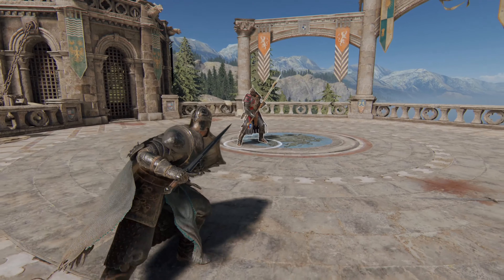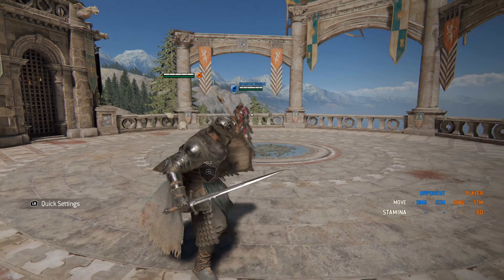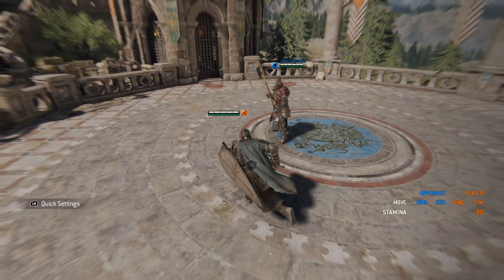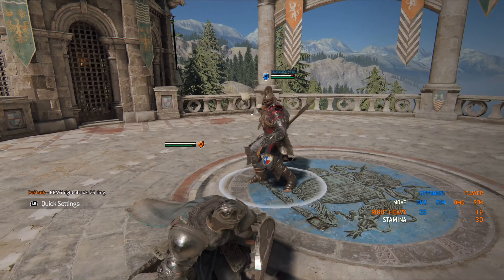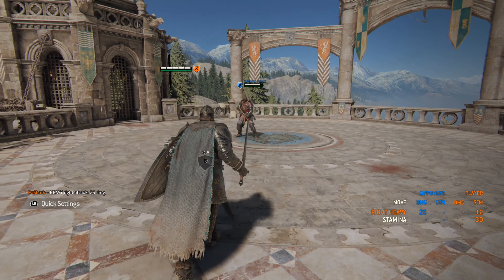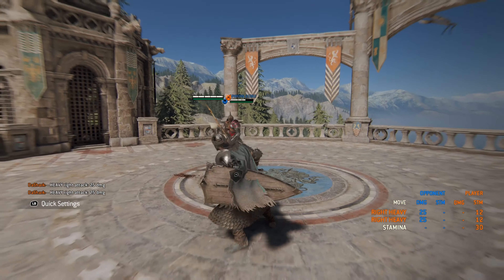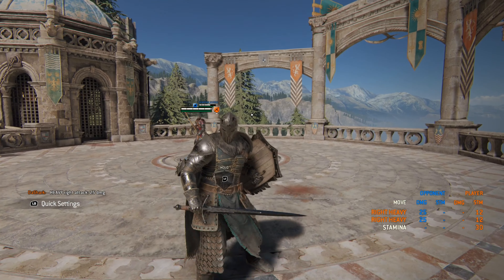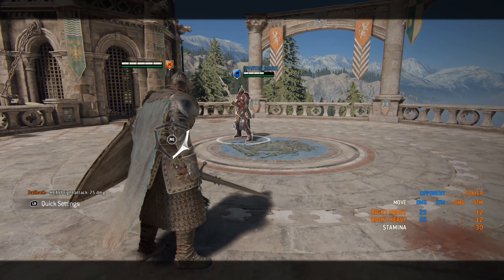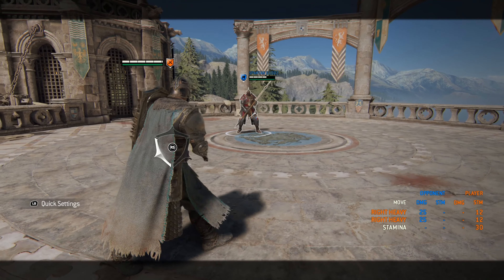There are a couple things to note about him. He kind of has a rushing heavy — upon sprinting, if you do a heavy, he'll do a very slow heavy that nets you 25 damage if it lands. However, it's done from the left side, so if he was blocking left it would be blocked. It's very simple to do, and that's pretty much it for his out-of-lock game. It's not really something you would do very often, but it's there.